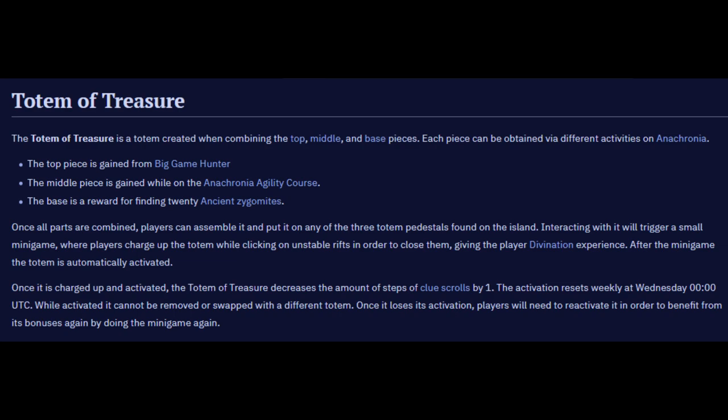What is a totem of treasure and how do you get it? A totem of treasure is from the new land out of time. You can get totems built on Anachronia, and these require you to get the top part, the middle part, and the base part, combine them together, and then you've got to charge it up every week.